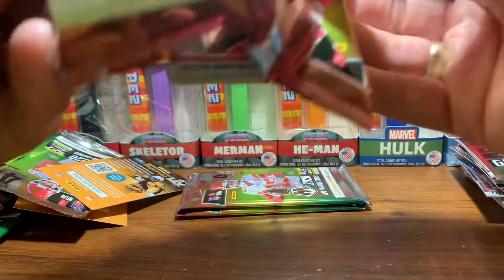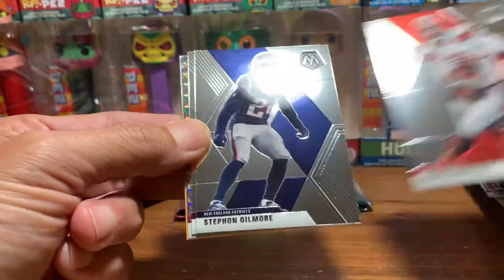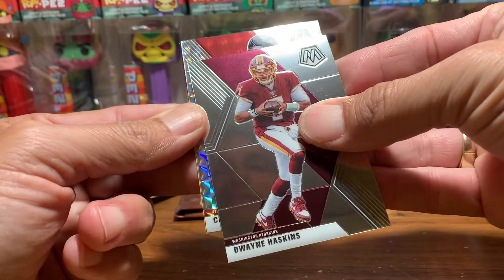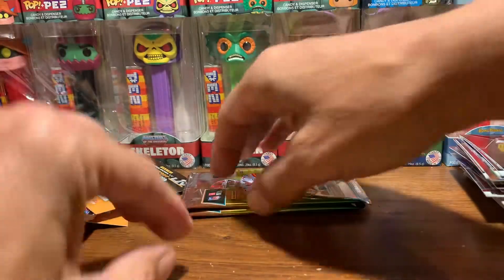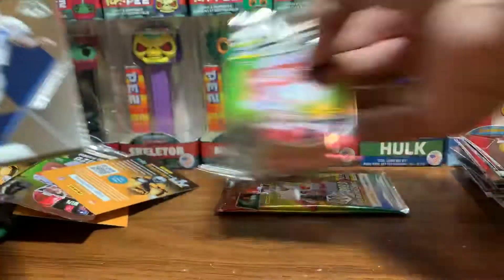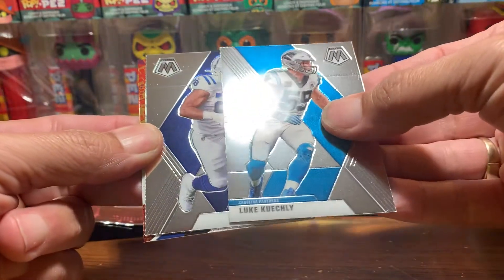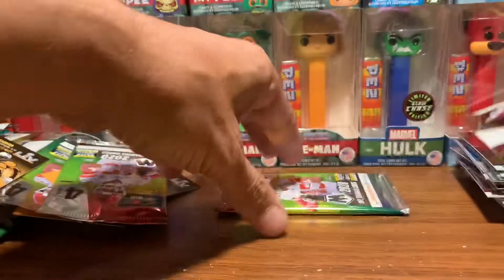We got a silver mosaic: Baker Mayfield, Stephon Gilmore, Dwayne Haskins, and Calvin Ridley — not a rookie. That guy is an awesome receiver. Then Barry Sanders, Luke Kuechly, and a rookie of Jonathan Taylor. That's a good one. And we got a Will to Win of Peyton Manning.